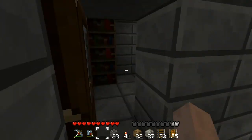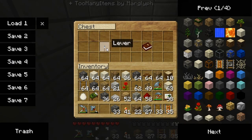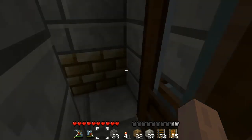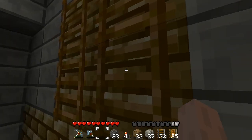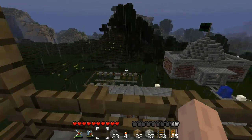Let's head upstairs to the priest's office, where, as I said, there's the key to the basement. No real point in going down there — there's nothing there. I never built anything. I just never could think of anything to build there. I will eventually.